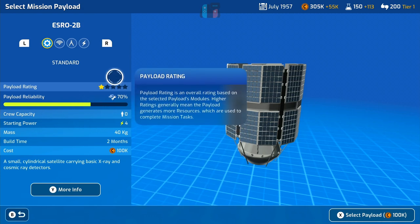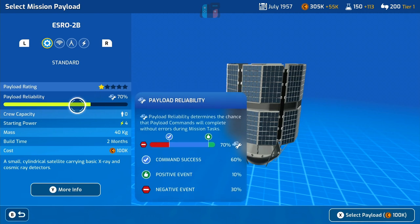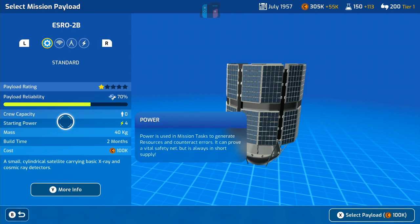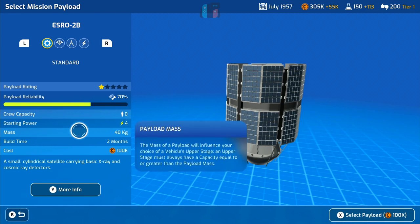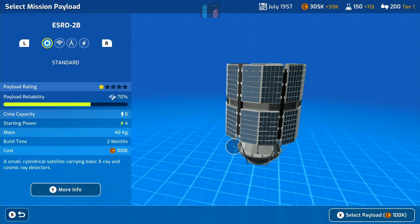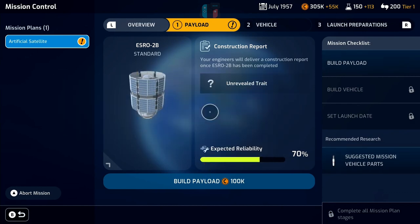We've got the payload rating — how successful it's going to be once we launch it. The reliability is a bar graph showing 70% chance, which all feeds into the mission calculations. How many crew we can fit in — obviously zero at the moment. Starting power becomes relevant during the mini-games. The mass is the weight of the payload — we need a rocket that can carry 40 kilograms of mass. It'll take two months to build and cost 100,000 credits. There are also traits — when engineers build payloads and rockets there's a random chance you'll get a trait, positive or negative, with a better chance if you have higher reliability and better engineers.